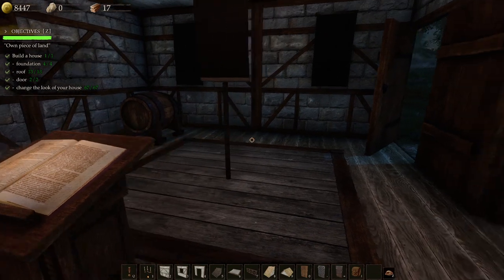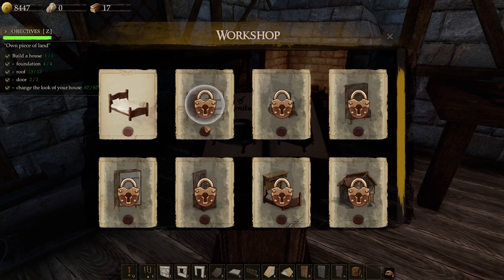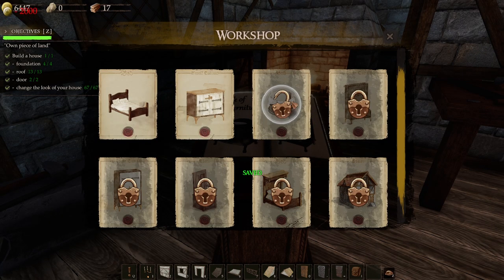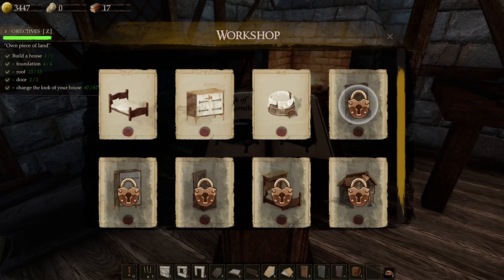I'll mess around with that a little bit later. Let's look around for everything. Unlock new furniture - does this cost something? I can only unlock that one thing. Oh, 2000 gold. I don't want to unlock that right now. Is this all I can unlock? I guess I have to unlock these in order.